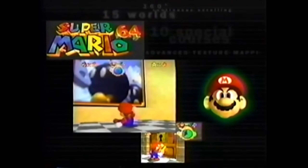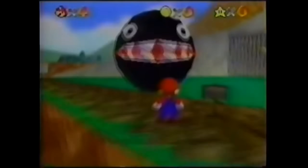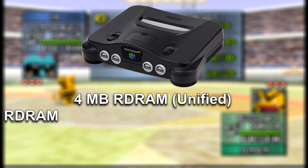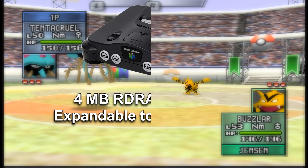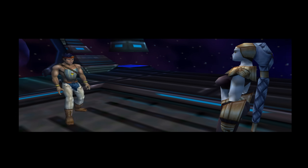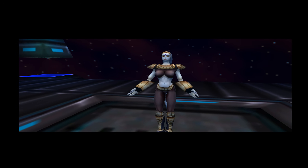Now, with every graphics breakdown, and as promised earlier in the video, we have to talk memory. The N64 used 4 megabytes of unified RD RAM, which could be expanded to 8 megabytes with the expansion pack. This unified approach meant developers could allocate that memory to either the system or graphics as they saw fit, whereas many consoles at the time had separate memory pools for graphics and the CPU, which could be limiting.